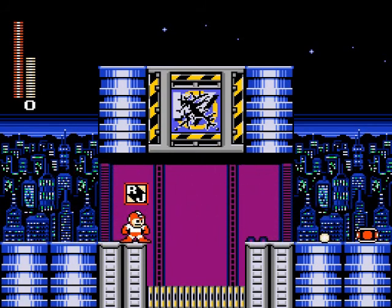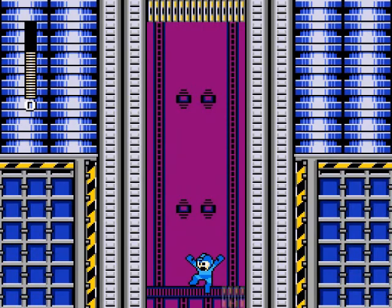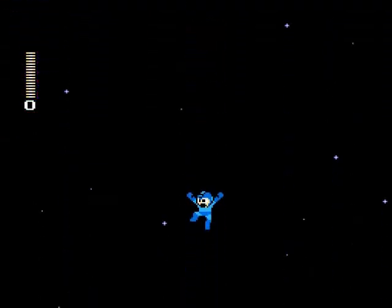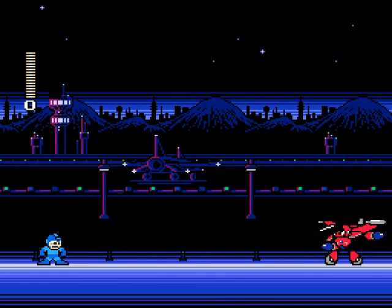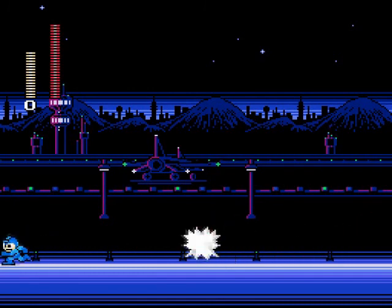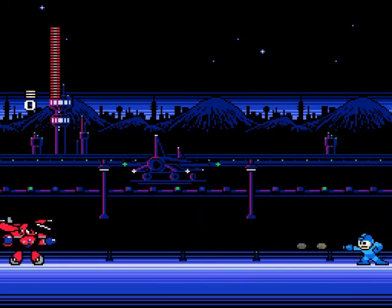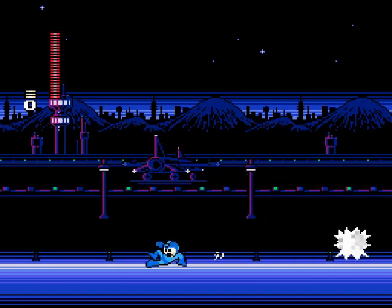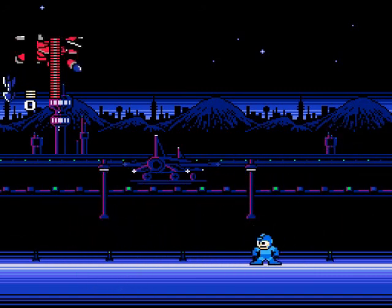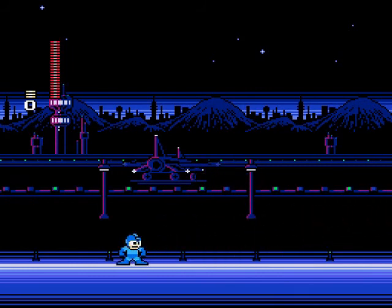There's the boss door. Let's hope I can beat Jettoman with just one life, although I extremely doubt it. Although his pattern is pretty predictable. You have to kind of slide under that attack, or jump over him.